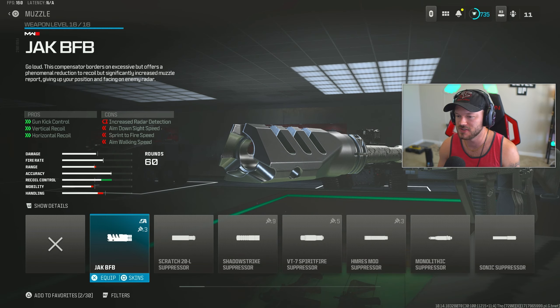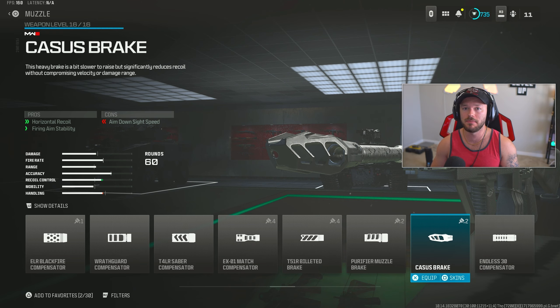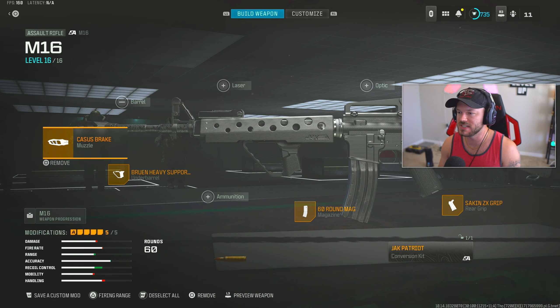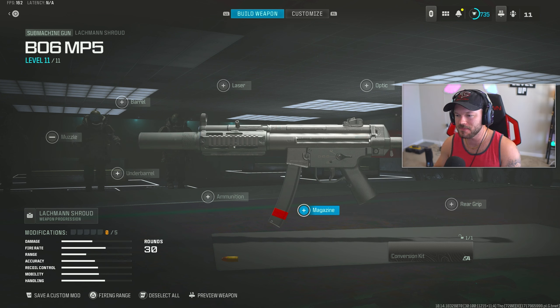For the last attachment in the muzzle section - since we are utilizing the iron sights - we're going with a compensator, specifically the Casus Break, because they're running that thing loud and proud and not suppressing it whatsoever. They showed a variety of builds in the trailer, and the M4 running loud like this is very iconic. We throw on the Casus Break to utilize the iron sights, make it feel loud and proud and very 1990s-esque, because that's when this game takes place. This is my full build - take that screenshot - and I have the all-black camo on there just like they did.